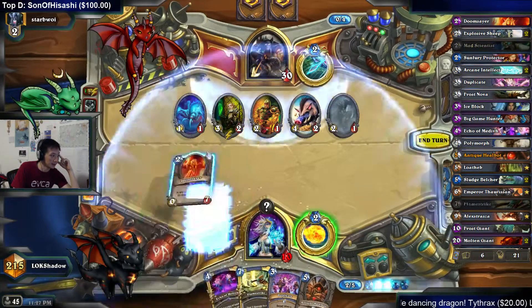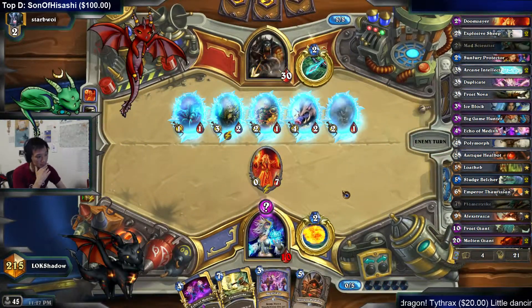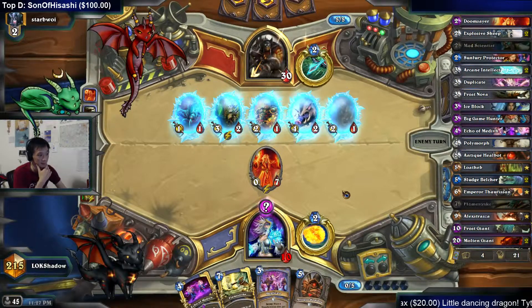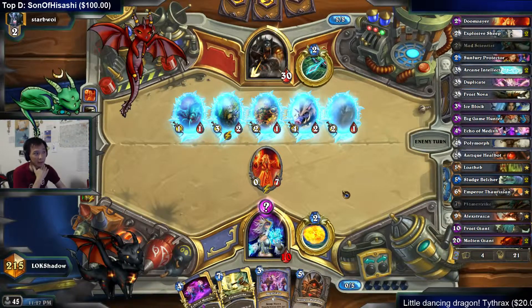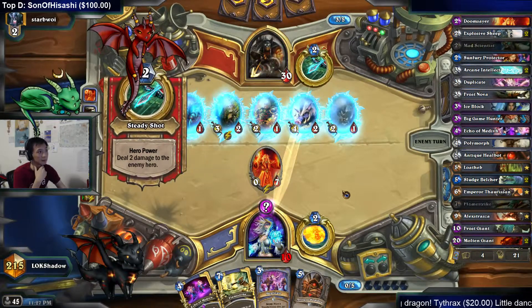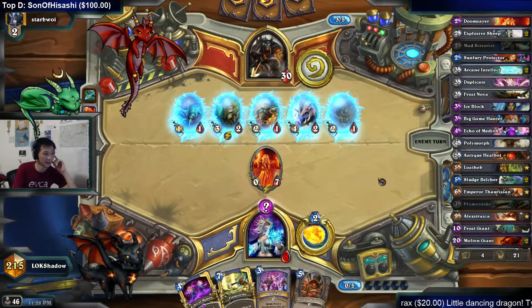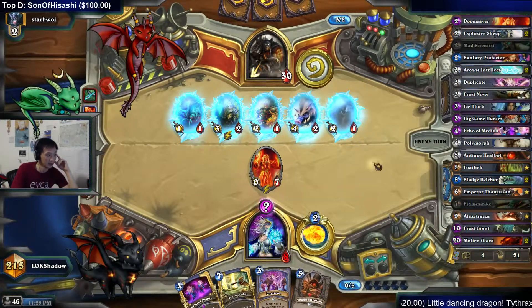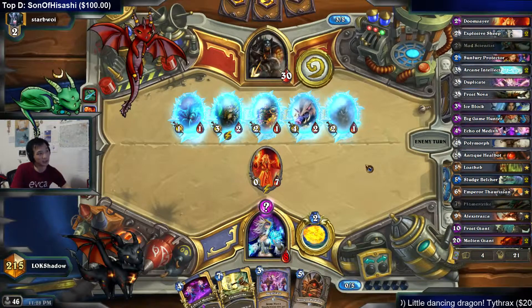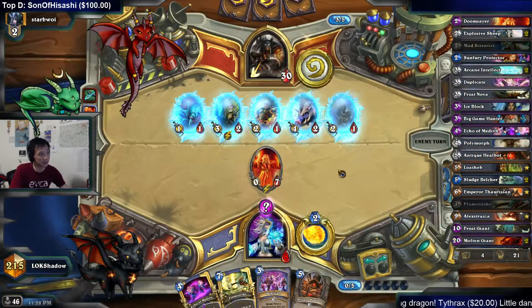Got the Heal Bot — that's nice. Ideally we can dupe the Heal Bot. Having three Heal Bots is pretty insane against hunter; they just run out of cards before they can burn you out. Wish you saved that Owl, didn't you? Owling a Mad Scientist — not worth it. I think he's thinking about whether he wants to throw a Kill Command at face. May not be that bad while he has a beast on board.